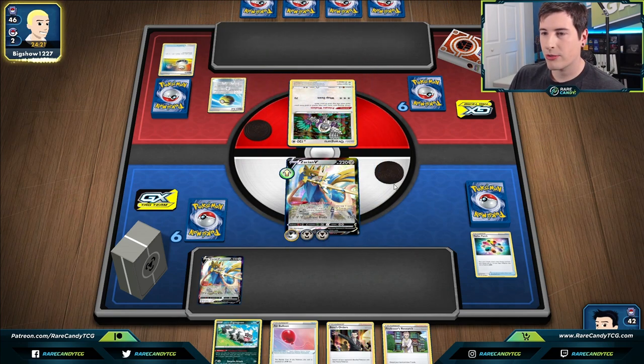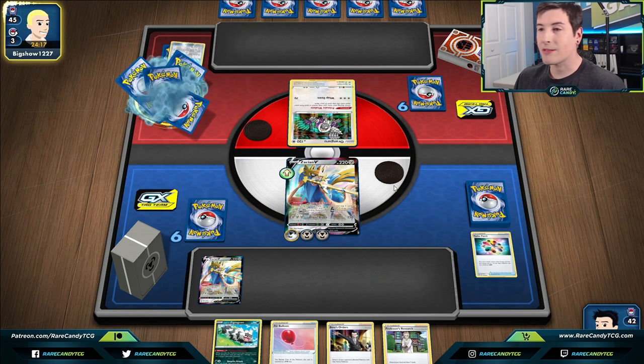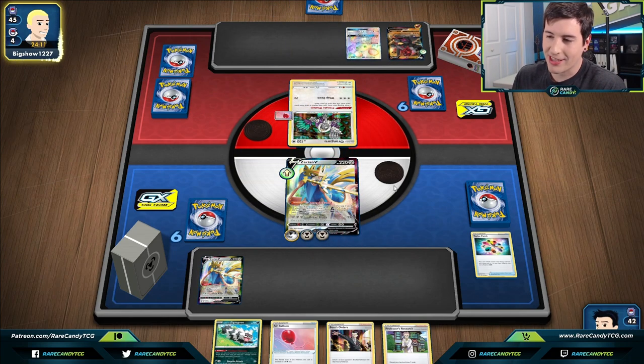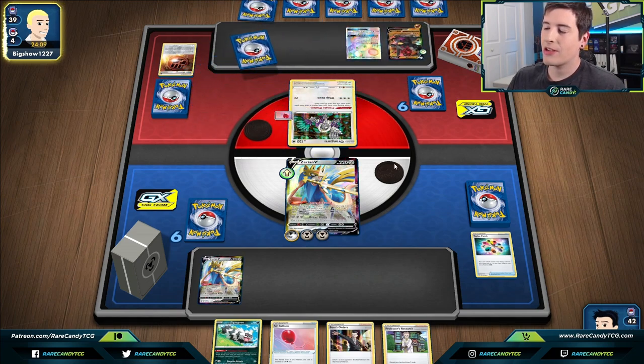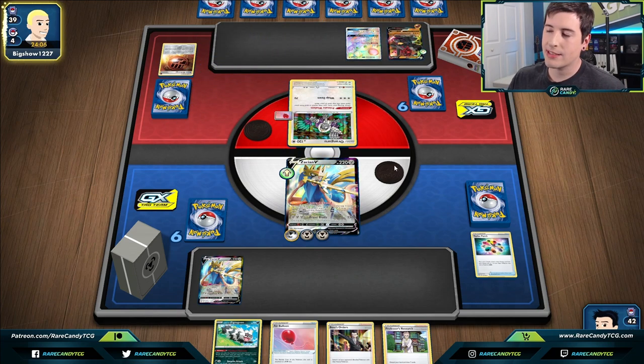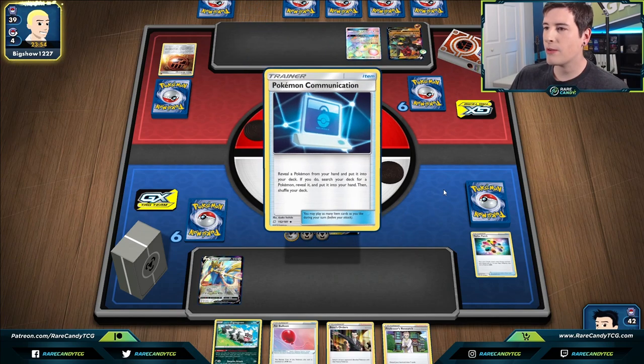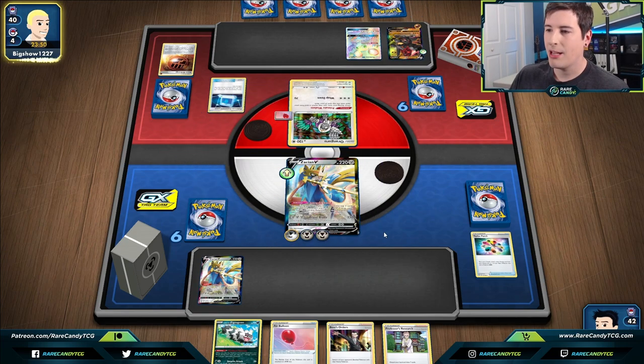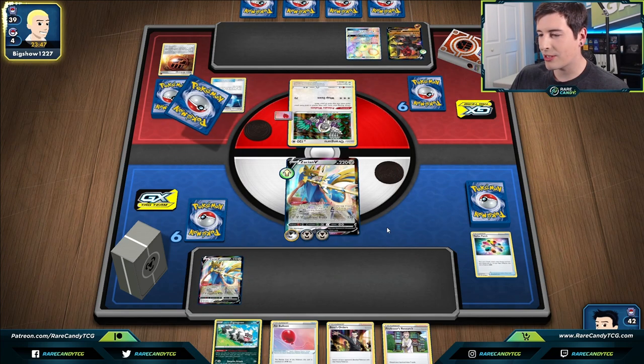Quick pause — moment of truth. We see a Switch in the discard pile, and it's going to be Coalossal — that's good for us. Now if they get down a Stone Fighting that could be a little annoying, but we can still get the KO because it's minus 20 resistance — 230 plus 10 from Zigzagoon equals 240, which is enough. I always forget this is 230 and not 220 since the numbers are so similar.